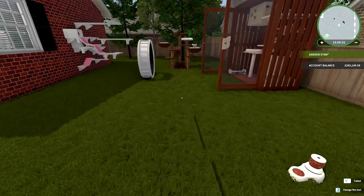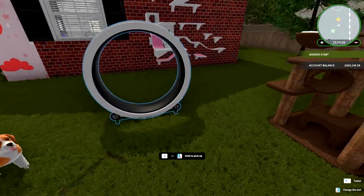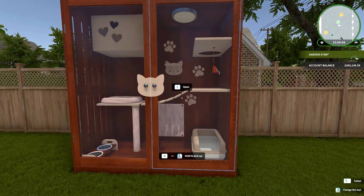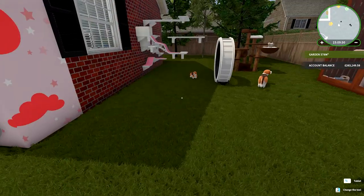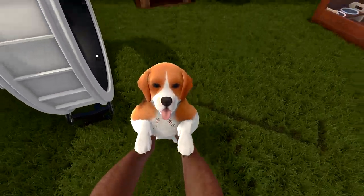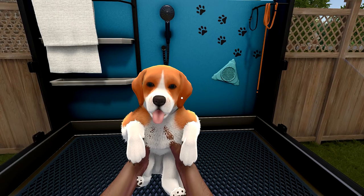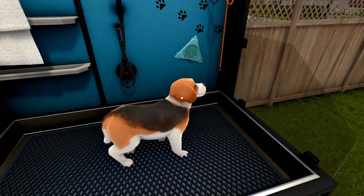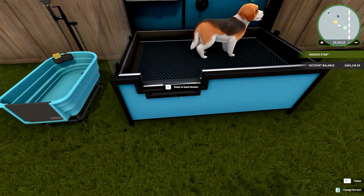There are automatic feeders, and things for cats to climb on - there's a climbing structure up there, a wheel, and a strange glass box to put your cat in and observe them through glass, which apparently is a thing. Let's find a dog and see how the bath works - I can put him in the bath tub. You can't just squirt him with a hose.